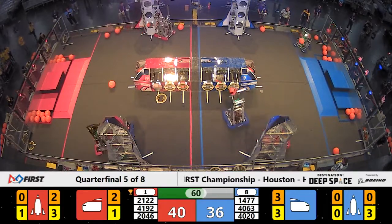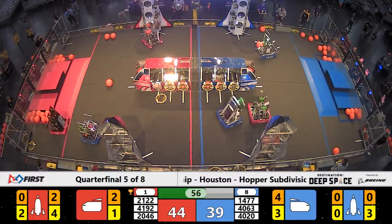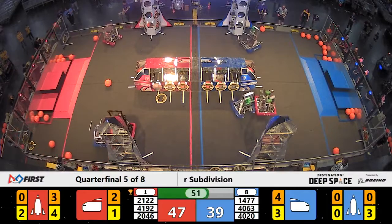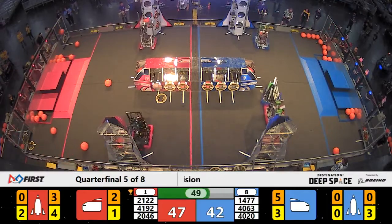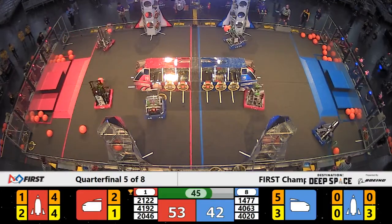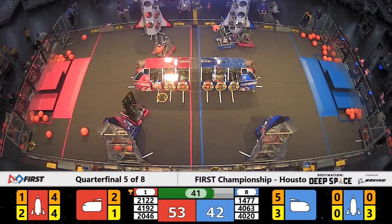They have three hatch panels placed, but now they're looking for cargo delivery. They switch tactics and move over to the Blue cargo ship and score three more points for the Blue Alliance, bringing it up to a very close match. Red Alliance only in the lead by five points right now. But Team Taters on the Red Alliance just places two more pieces of cargo back-to-back on that Red Alliance rocket, bringing it up to a score of 53 so far and counting.